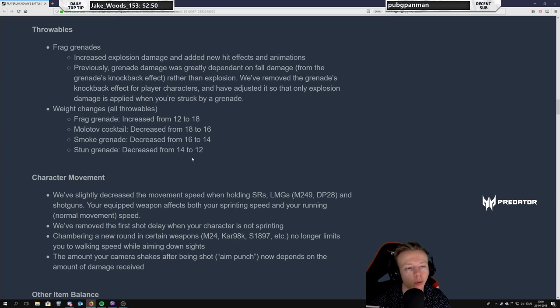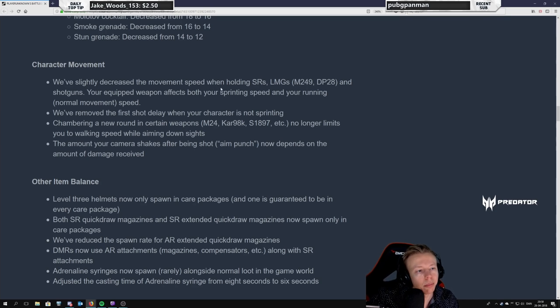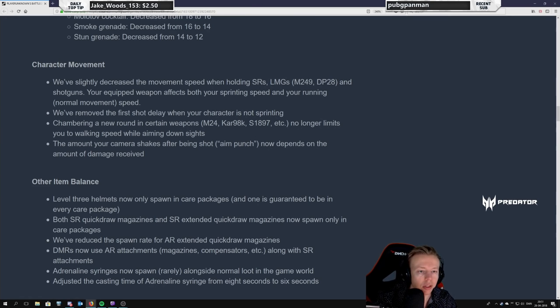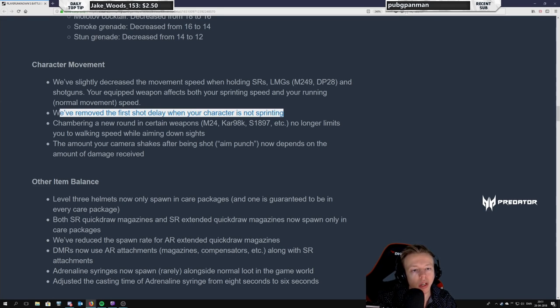Inventory space — yes of course it's inventory space, thank you. Character movement: we've slightly decreased the movement speed while holding sniper rifles, LMGs, and shotguns. You already moved slowly with these things. One reason the DP28 had a difficult time was because you moved slowly with it, and now you'll move even slower. Shotguns are less of a sprint-and-shoot weapon — that makes good sense. Sniper rifles it makes perfect sense too. We've removed the first shot delay when your character is not sprinting — I'm really happy to see this.